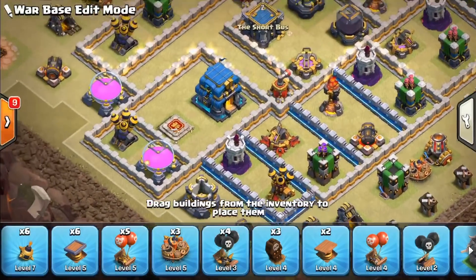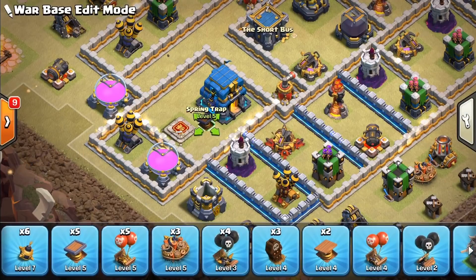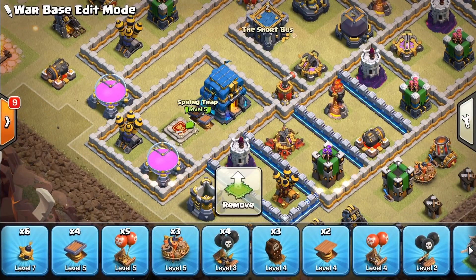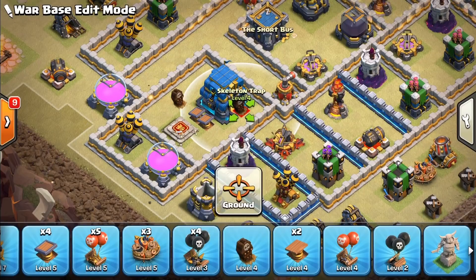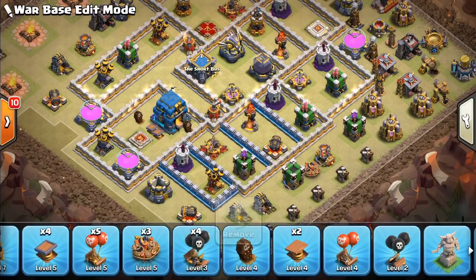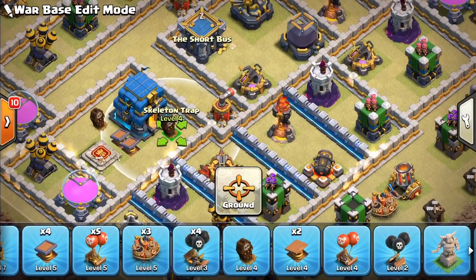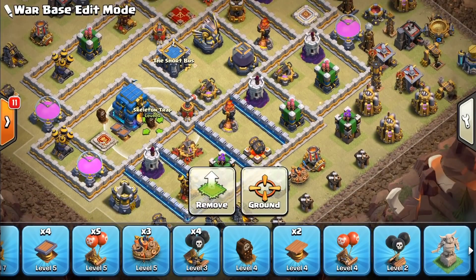Now let's go ahead and protect our town hall. Get some spring traps in here and a couple of skeleton traps. Okay, got that going.